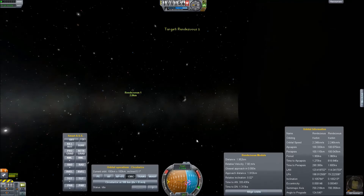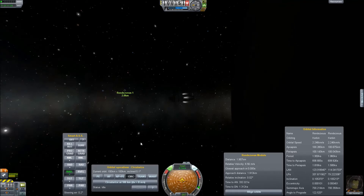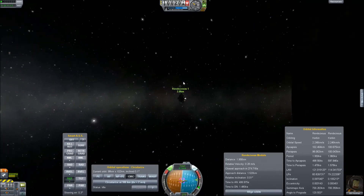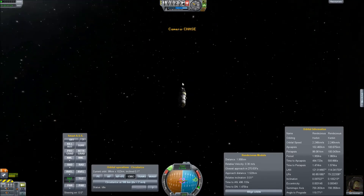Select that as target. Let's find our relative velocity — 7 meters per second. Let's kill that off with our RCS and select target positive. First of all, switch to chase cam, which is easier for docking. There we go.